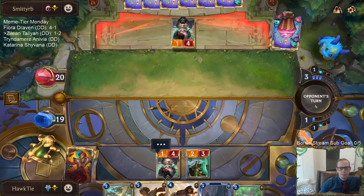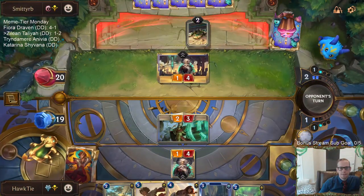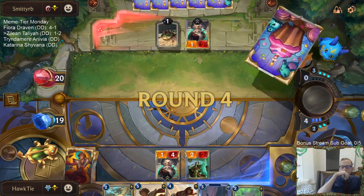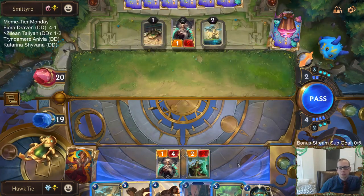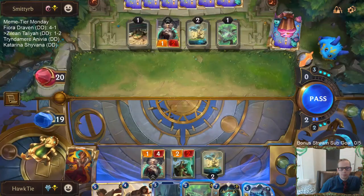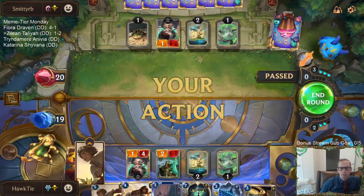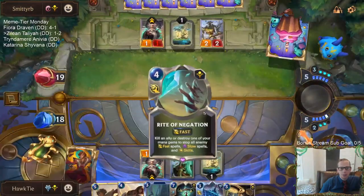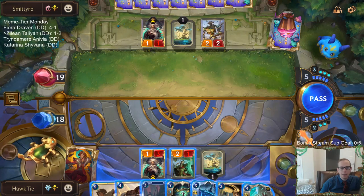Alright, let's play a deck a little more our speed. Scar Grounds has been kind of disappointing — I think it's just taking up space. I like the Desert Naturalist that can blow up our opponent's landmarks. Playing Ionia, I think they're going for the three-mana Ionia landmark, Monastery of Hirana, so we want our Desert Naturalist to blow that up. The opponent wants their Zilean to die so they can play a new one — got it, makes sense.